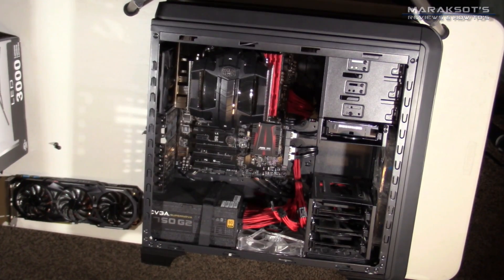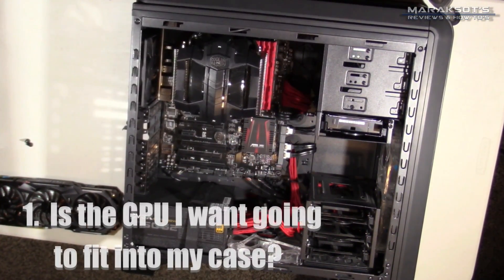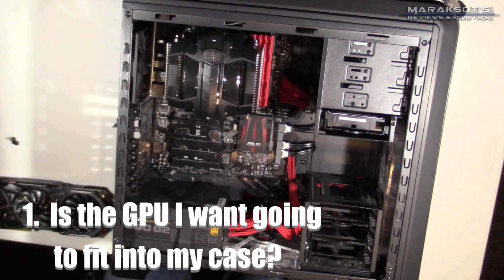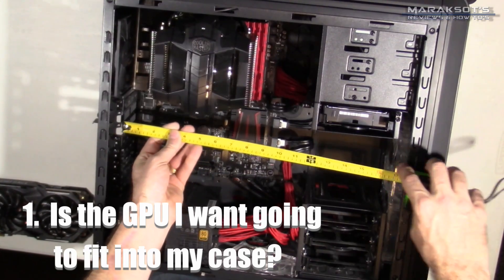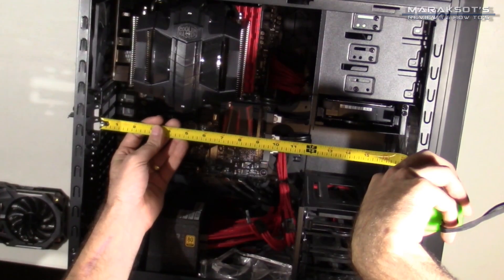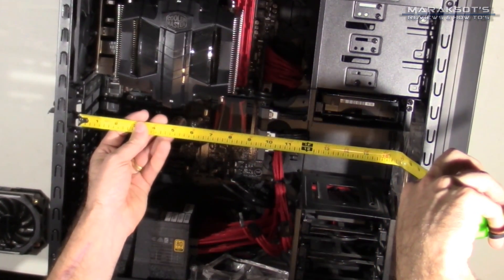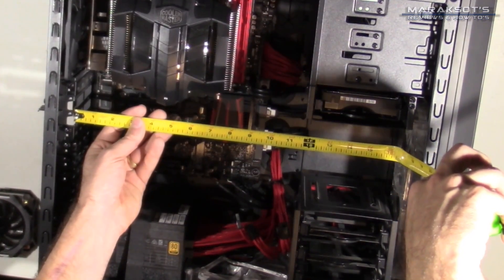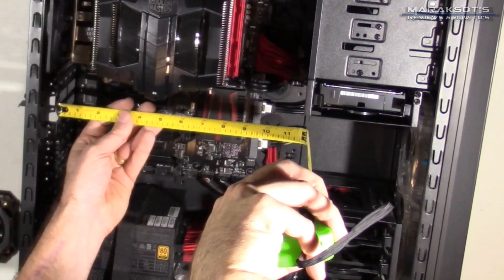The very first thing you're going to want to look at is: will the card I want fit into my computer case? Higher-end GPUs often have large heat sinks and lots of fans and can be pretty long, making them unable to fit into smaller cases. So it's important to find out how much room you've got so you can pick a card that's going to fit.